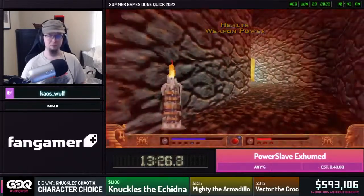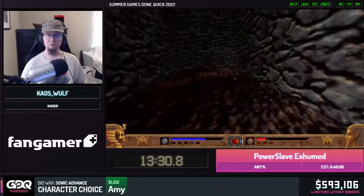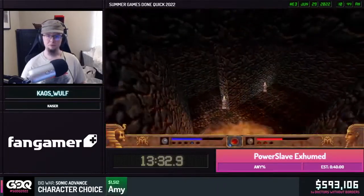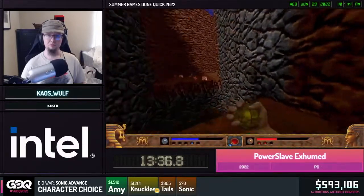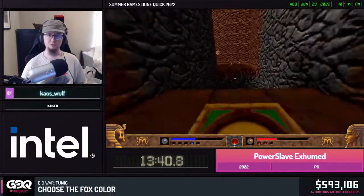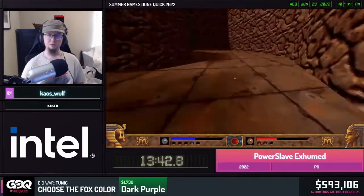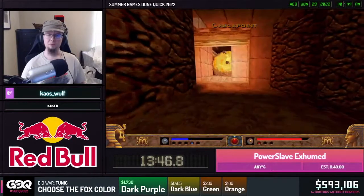$250 from previous runner Demon Child Elise: 'Five dollars per death — that makes $250. Thank you again SGDQ for having me on and good luck to all the runners coming up!'